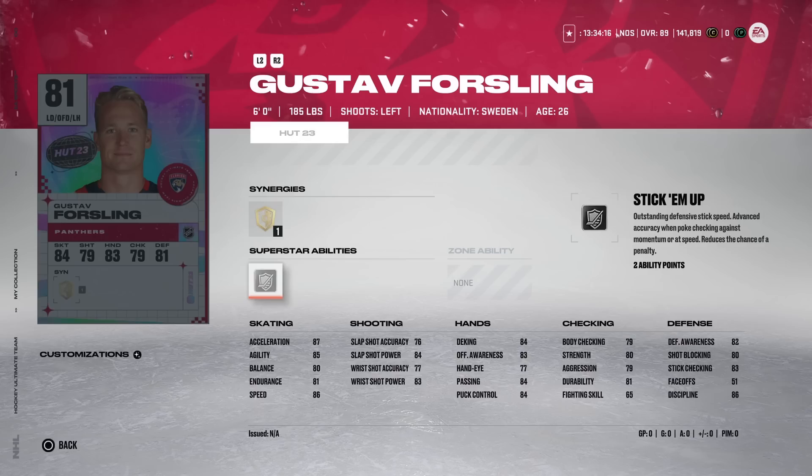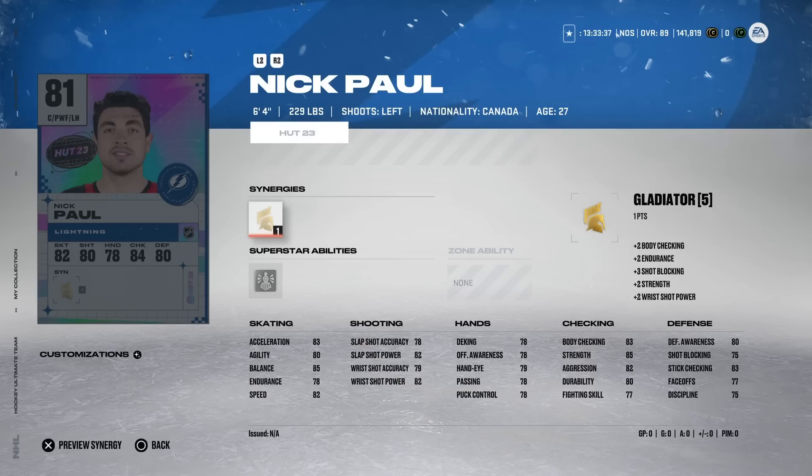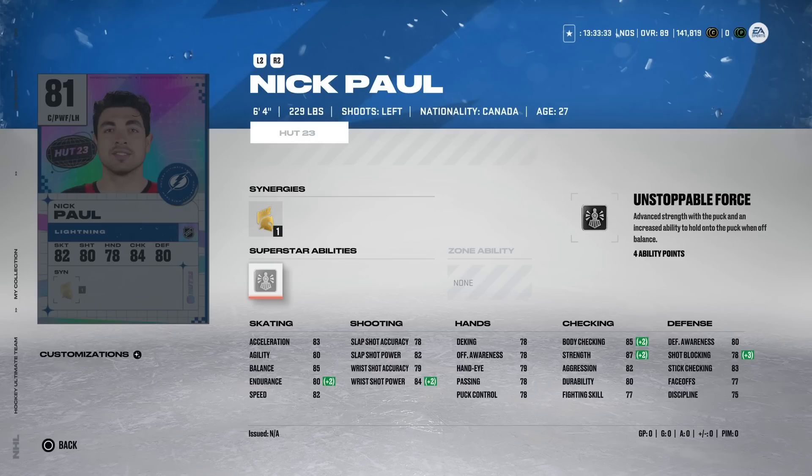Gustav Forsling from the Florida Panthers gets an 81 overall with Stick 'Em Up, which is one of the best abilities in the game — I'll have a video debuting my lineup where Matt Duchene has gold Stick 'Em Up and I'll show you why it's so impactful. Forsling has 86 speed and 87 acceleration, making this actually a pretty impressive 81 overall left-handed defenseman. If you can get him at minimum price and you're running low overalls, I'd actually go out and get this card.